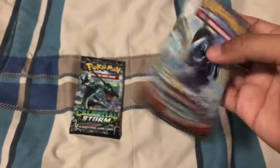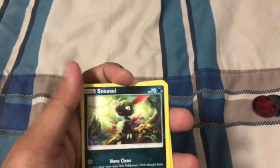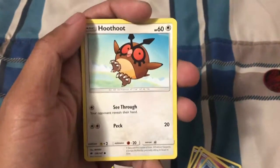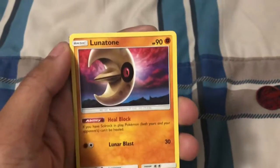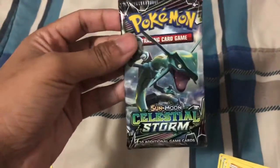We have two booster packs — one Burning Shadows, one Celestial Storm. Let's go for Burning Shadows first. We have Sneasel, Grimer, Ralts — all Alolans — and lots of commons. The reverse hollo slot is Misty — nice! And the rare is Slowking. Energy, Fairy Energy, and Olivia trainer card. Curly Olivia — nice! Lunatone and a code card. That's the Burning Shadows pack.